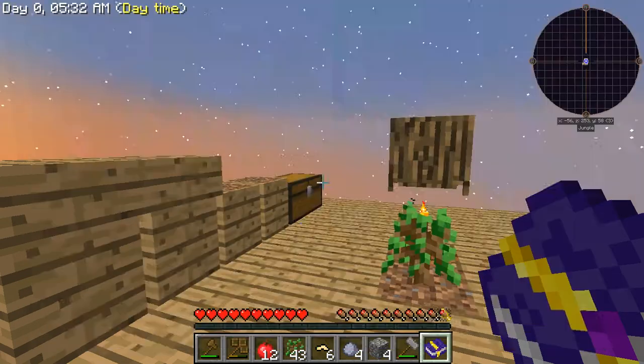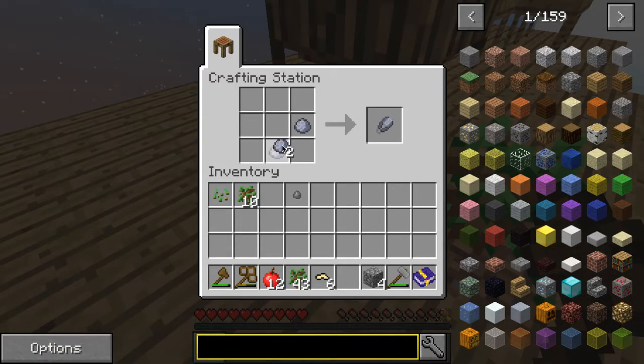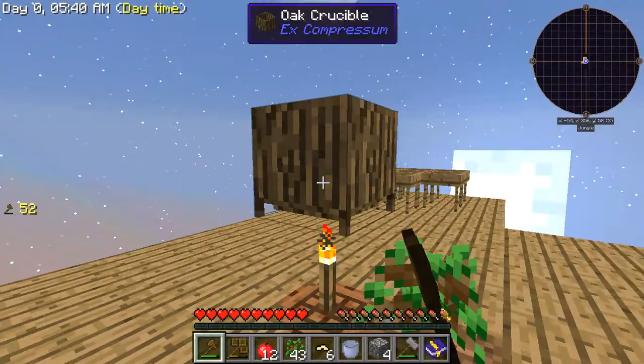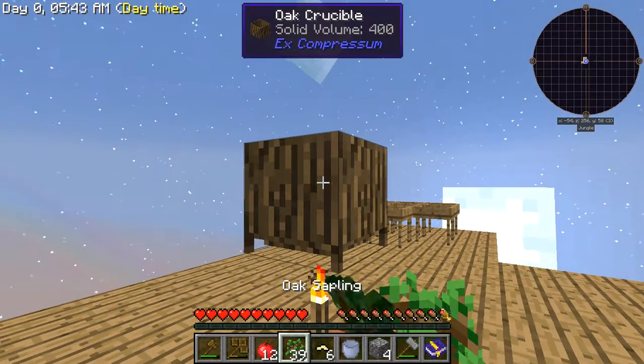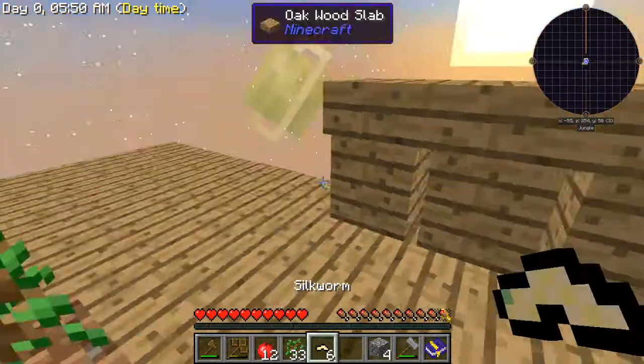Craft and cook a crystal. Before we do that, we need to make an unfired bucket. Let's put some more water in there. We're going to need quite a bit more cobblestone.